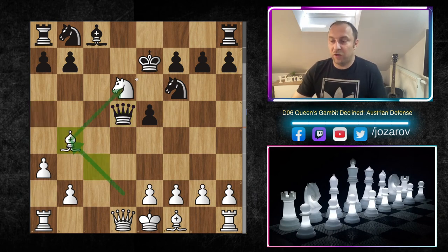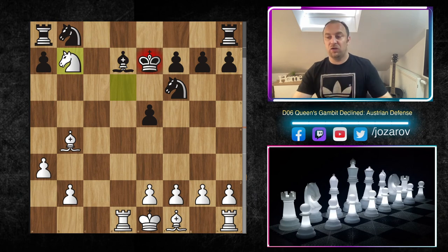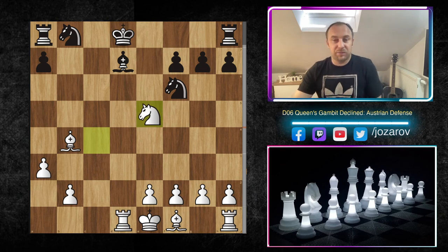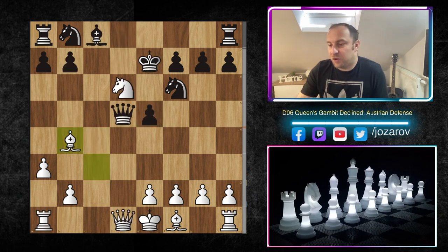In the continuation we had queen to d5 — Black hoped to simplify by trading queens — but it doesn't matter because Shirov continued with his main plan, bishop to b4, building a windmill tactic. There is always the discovered threat. Black could have taken the queen on d1, but even that line doesn't help Black. After rook to d1, bishop to d7 can be played and you get into a windmill tactic — another check, knight to c4 again taking the pawn. This is a fun game for White.